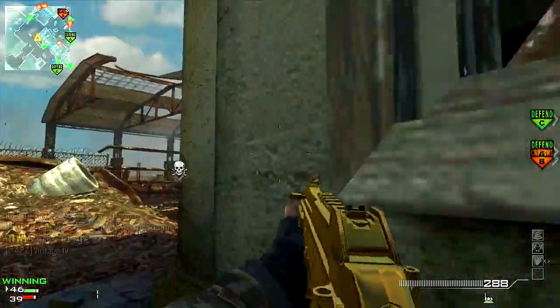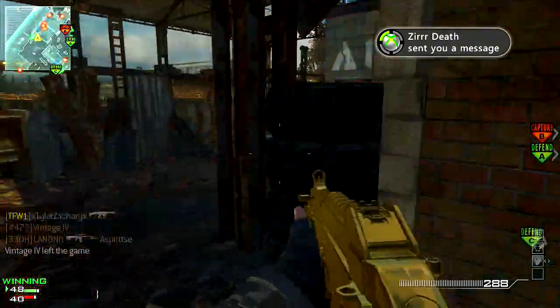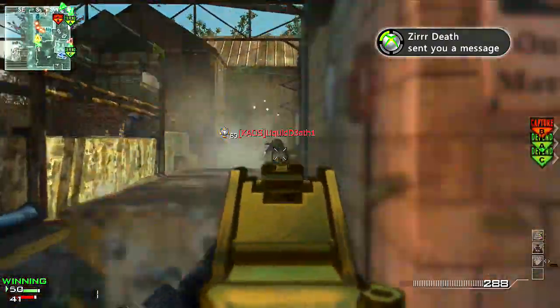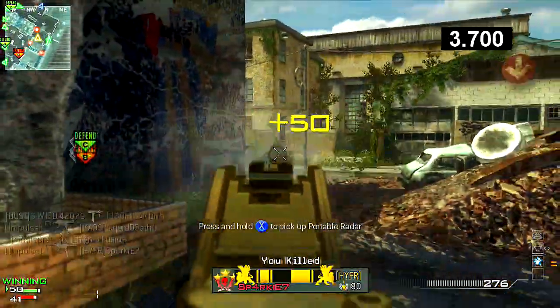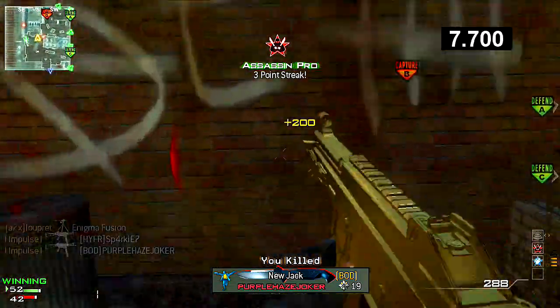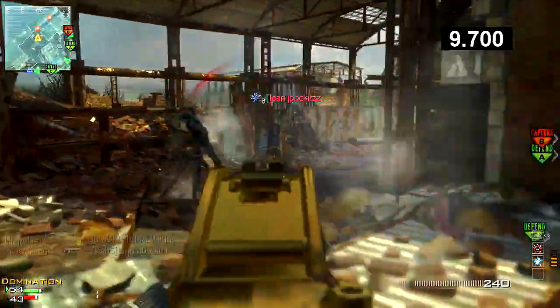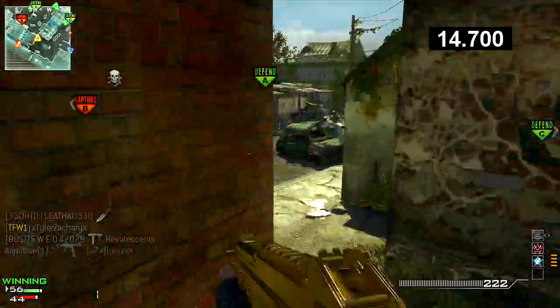Hey guys, what is up, Imples back again today. What I have for you guys today is a super beast MOAB using the Manimal class from Modern Warfare 3. If you don't know what that class is, it is the UMP with rapid fire and extended mags, and I got that nice gold camo on it. I don't really know what my perk setup is — that's kind of irrelevant — but this is a super fast 104-second MOAB.